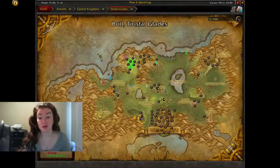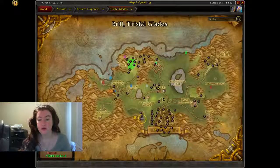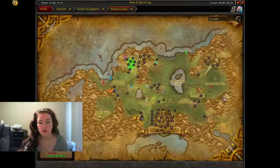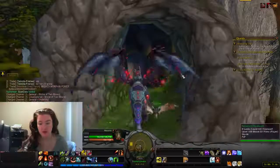I'm going to show you how to do this as Horde, because it'll be easier than having to run back from the graveyard, but this is essentially how you're going to do it. You're going to go to Tirisfal Glades, where Undercity is, and you're going to go west of the Undercity, right here where my little guy is, and you're going to see this little cape.